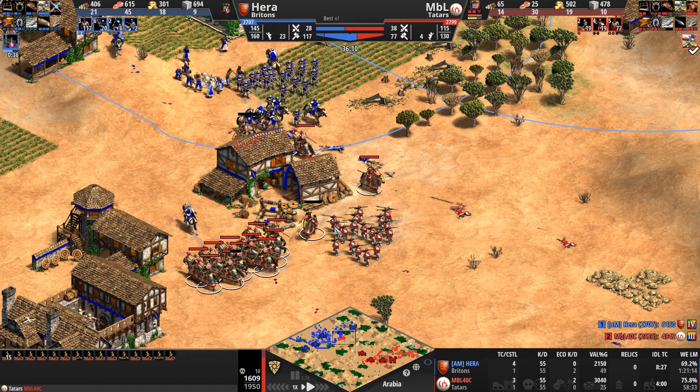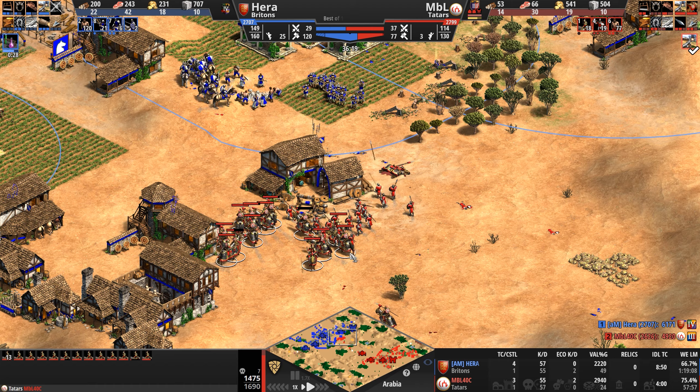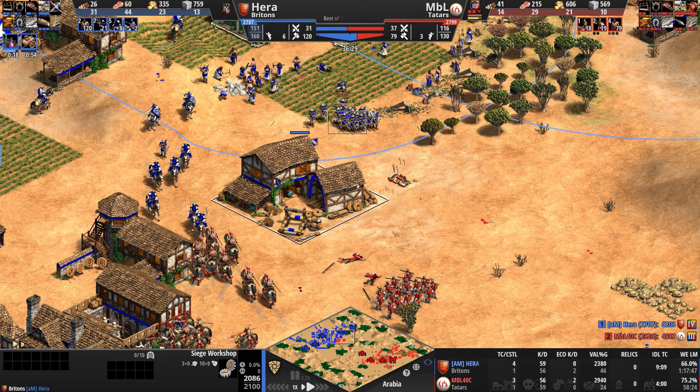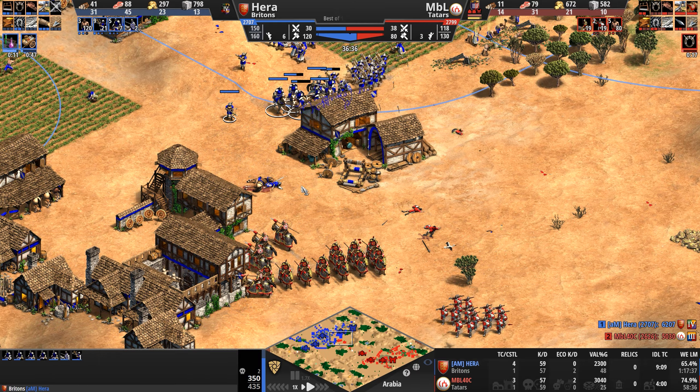The Keshiks will be able to close the distance, but MBL needs to be careful. His army is positioned well — skirmishers to the right to handle the crossbows, Keshiks to the left to hound the light cavalry. But he needs to buy more time. If you want to fight castle age versus imperial, you need numbers. MBL has the numbers right now, but any second these crossbows with their 10 range can become arbalests.